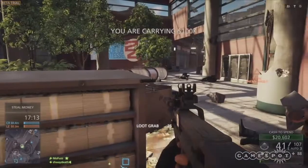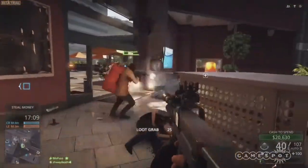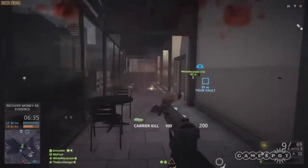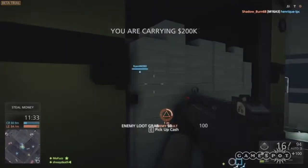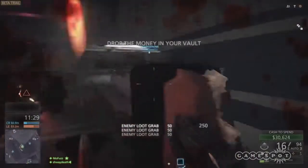Which brings me to my next tip. In Blood Money mode — the everyone-steal-money-real-fast one — 'tis better to rob a man than a vault. Vaults take time to loot, whereas a dead dude just drops loot all over the ground that you can gobble right up. Hang out near popular transit lines between the central stash and the enemy vault to ambush loaded foes, and try to only grab from vaults when a few of your teammates are doing the same, because it'll go much faster.